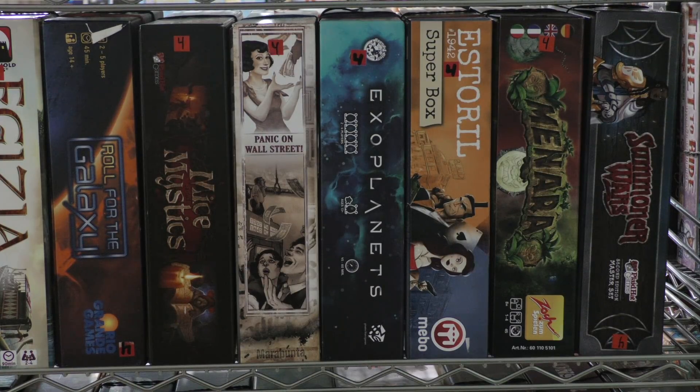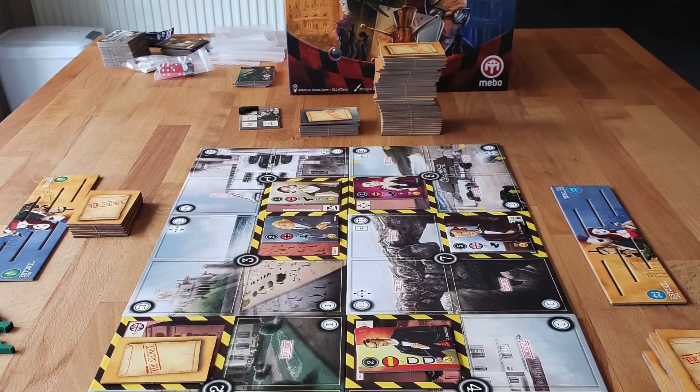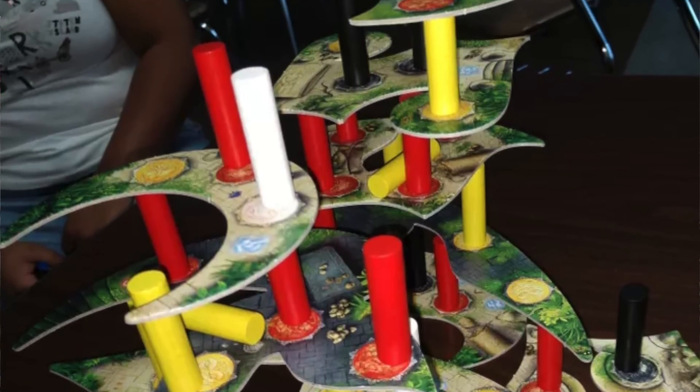Esteril 1942 Super Box is a pretty cool spy game set in the middle of World War II in Spain. It's fairly abstract — you're placing spies around the board in different spots, placing tiles. It almost has some shades of Ingenious/Hex in it, where you place tiles and see what happens. I'm pretty impressed with it, and this is a really nice version that includes expansions.